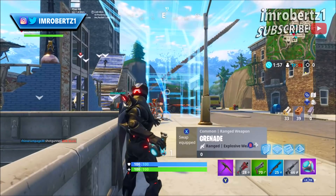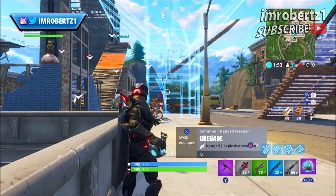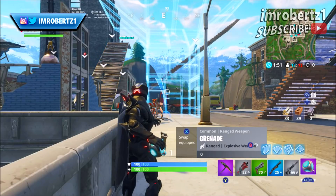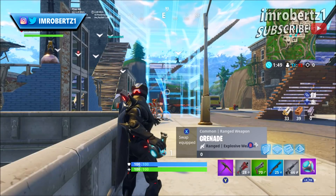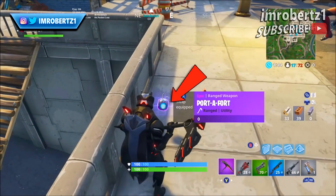Now aim the port-a-fort then hold down the right trigger. You should see the port-a-fort design. Now quickly pick up the item then throw the port-a-fort. If done correctly, a duplicate port-a-fort should land on the floor.